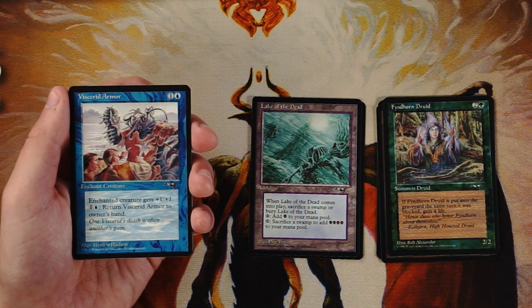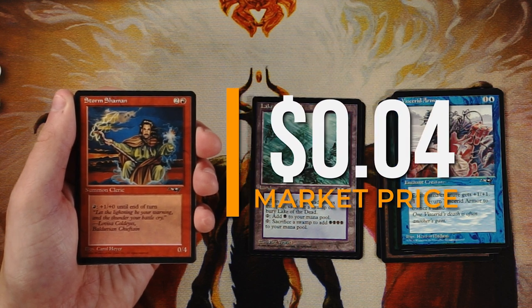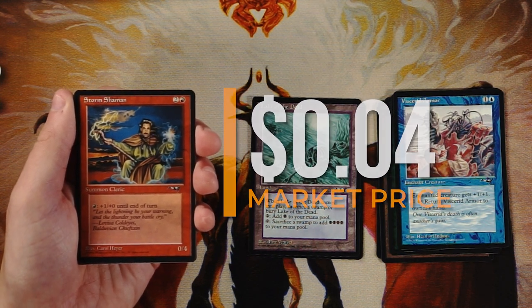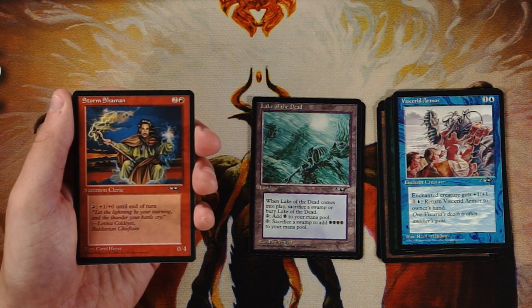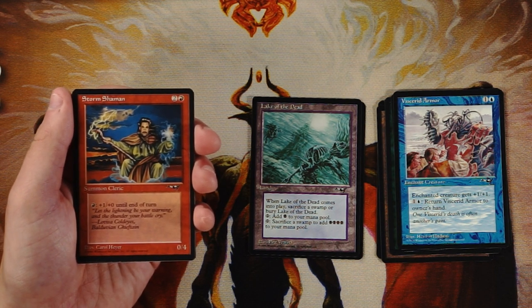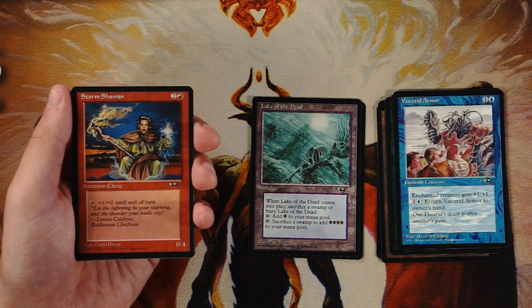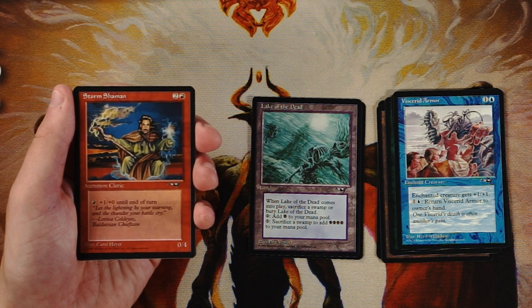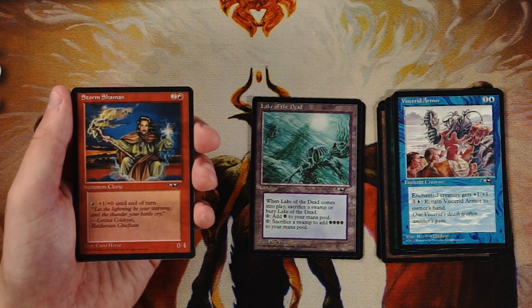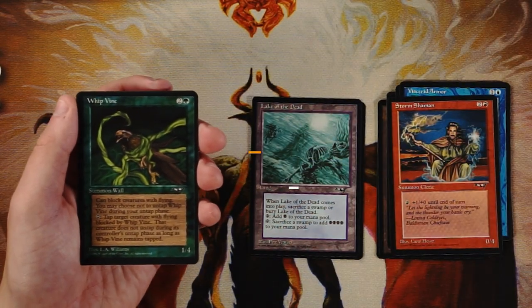Storm Shaman is a 0/4 for two and a red. You can pay one red to give it +1/+0 until end of turn, making it a mana sink. The 0/4 body means it can block quite a bit, which is notable. However, having to sink mana into it to make it offensively relevant is a downside. It can deal a lot of damage in the right board state, but I think that's a bit of a pipe dream. Not a card I love here.